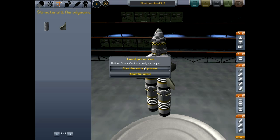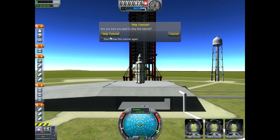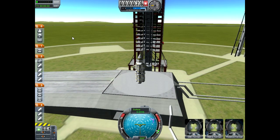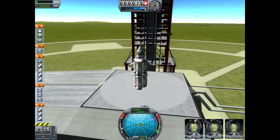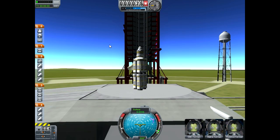I already had a ship on the launch pad, so we'll clear that and get ready to proceed. Here is my rocket ship on the launch pad. I'm going to skip the tutorial right now. Basically I'm going to use the space bar to go between stages — the first stage is liftoff, then we'll decouple the bottom boosters, then when those run out of fuel we'll decouple the next ones. To steer I'll be using WASD, Q and E to control roll, pitch, and yaw.